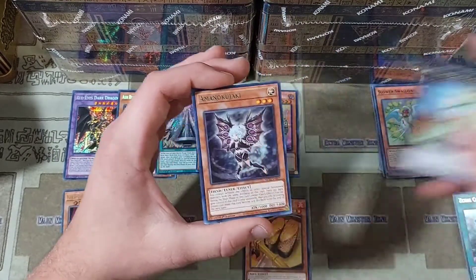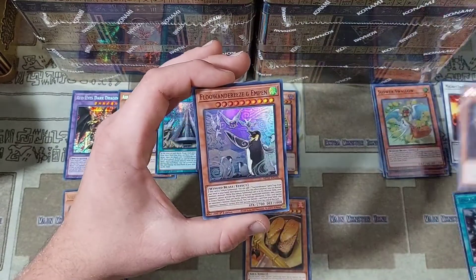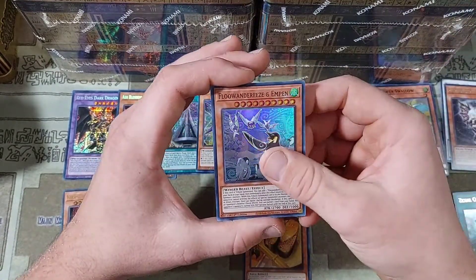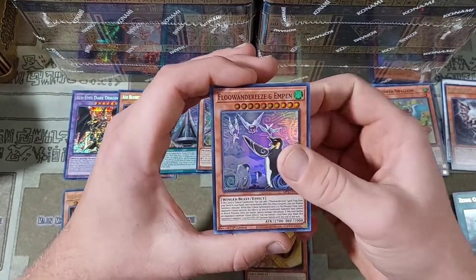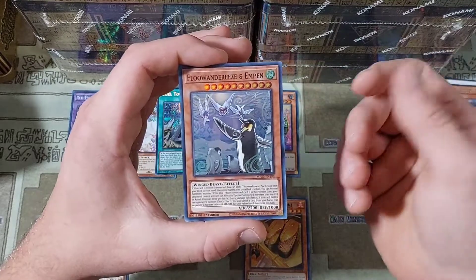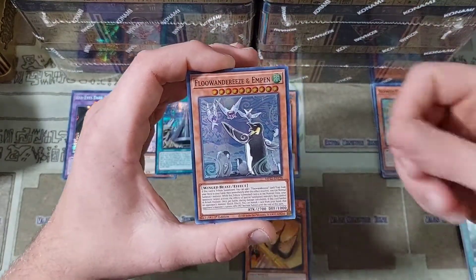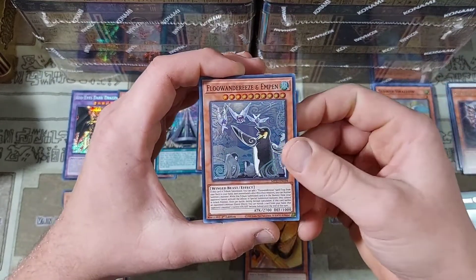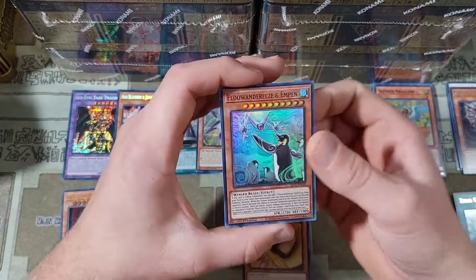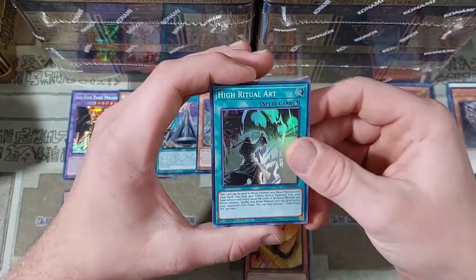We have an Aman Okarokwaki — some of these cards are just so hard to say. One copy of Flowanderies and Empin, very nice to see this getting reprinted. Just as a super rare — I feel like there are a lot of budget and rogue players who did want to see this card come back and get reprinted. It is nice for them to get that budget option. I just do not like this deck. It's so scummy and I just hate playing against it.